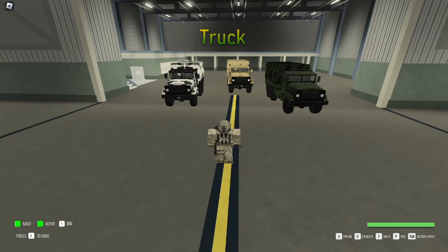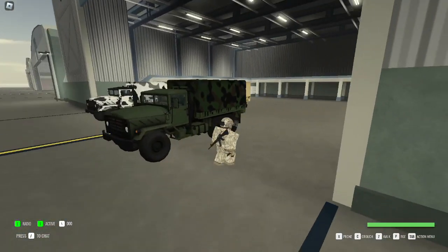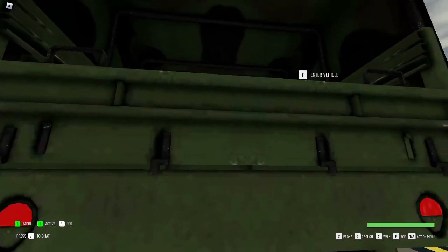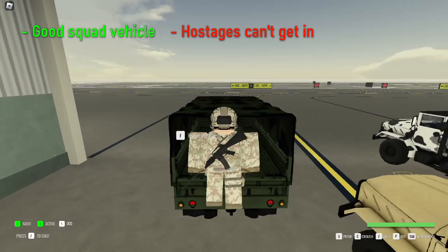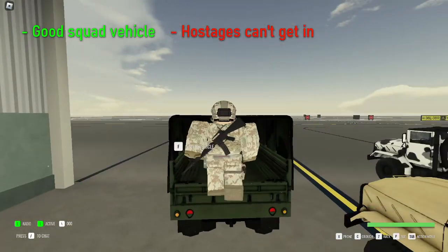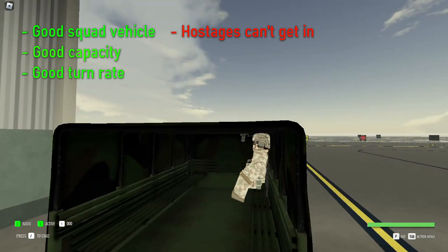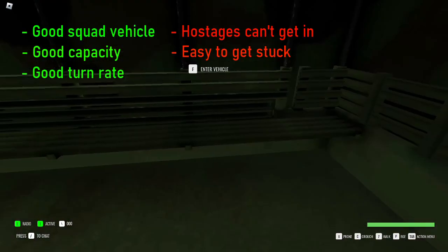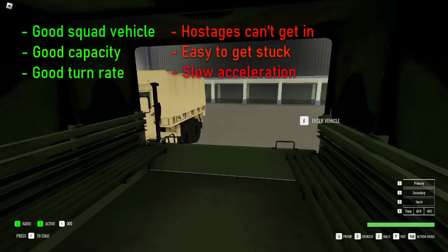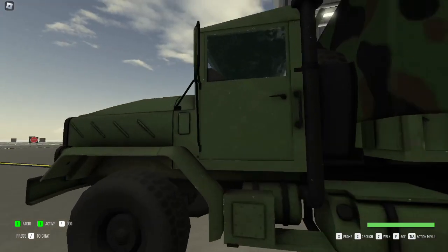After the Humvee comes the truck. This can come with or without the canopy, or even as a gun truck, which houses three machine guns, one of which being a 50 cal. This variant is a good squad vehicle, however it is bad for hostage rescue missions as hostages are currently unable to get inside due to the low canopy. It has a great seating capacity and turn rate, however it can feel like driving a bus sometimes due to its tendency to get stuck on corners and its slow acceleration and top speed. Overall, this is a great vehicle if you regularly play with large squads made up of very patient players and a skilled driver.